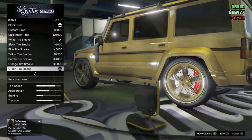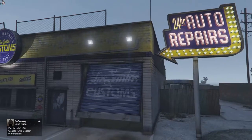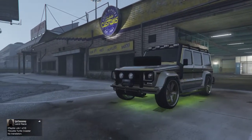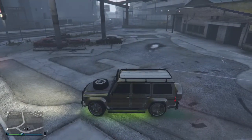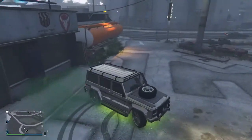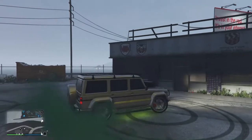You can also put some green tyre smoke on to make the vehicle more interesting. Once you edit your vehicle, store it in your garage, save it, and it's yours. That's how to get a free car. Thanks for watching — subscribe and give the video a like because I'll be making more how-to guides in GTA Online soon. Thanks for watching, peace out guys.